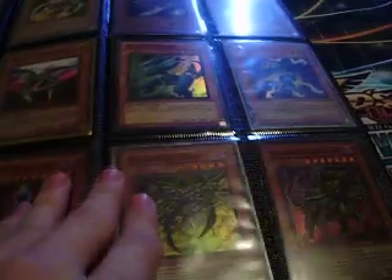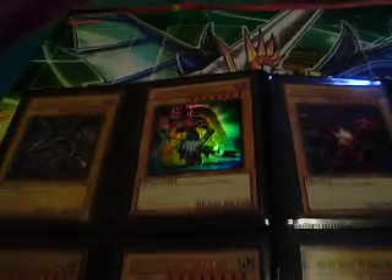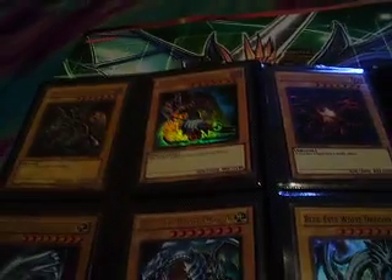Keep watching towards the back, because the back's got some Synchros and some Dads and stuff. We got Red Eyeses, Dark Magicians and Blue Eyeses, more Supers over here.